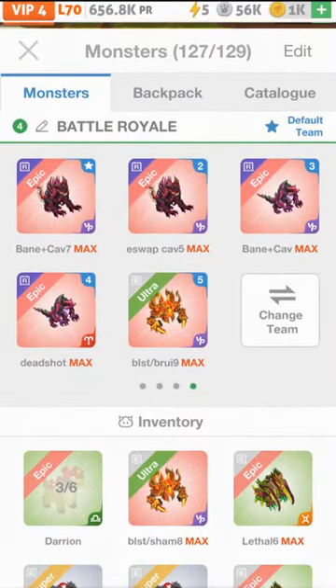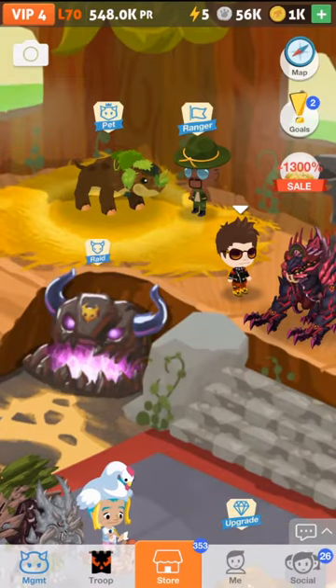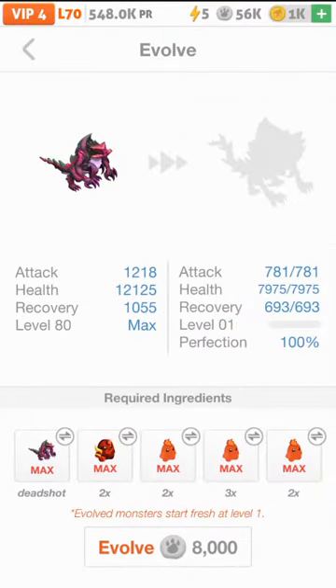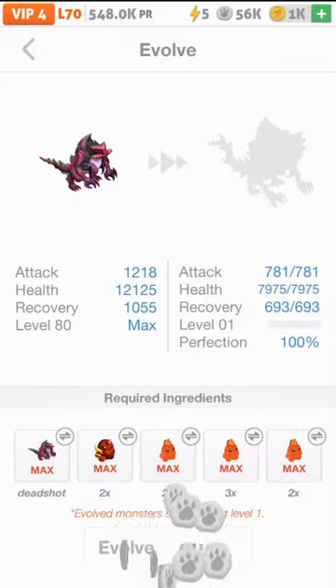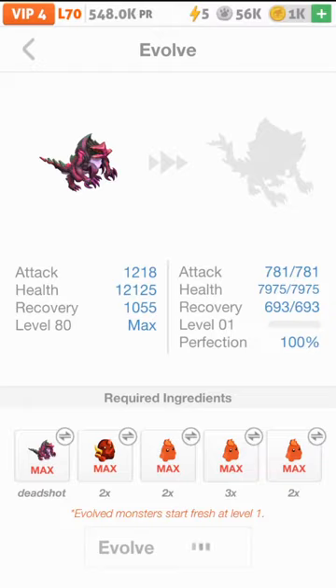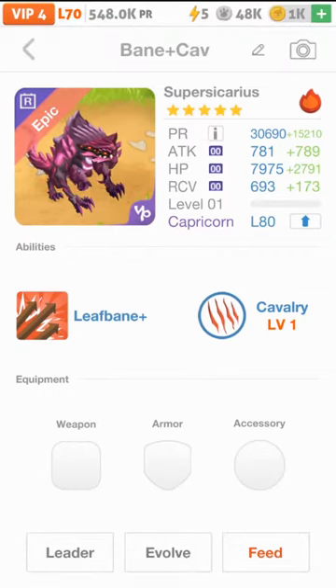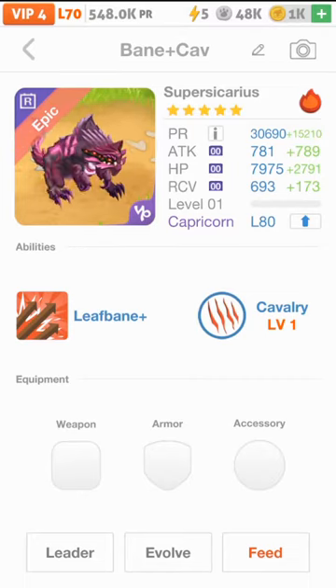Since Battle Royale is over, I'm going to switch this team out and set it to default. It's at 548 right now, but this is the next guy to be second evolved, so let's first evolve it — first one at 100% perfection. I'm going to leave him like this so that my troop can level up his passive for me without having to waste a lot of stones.